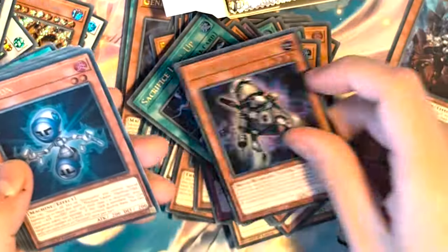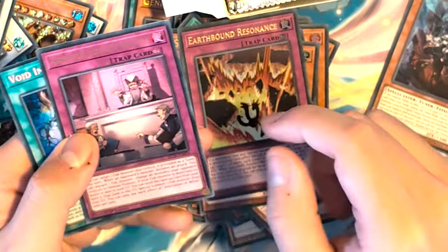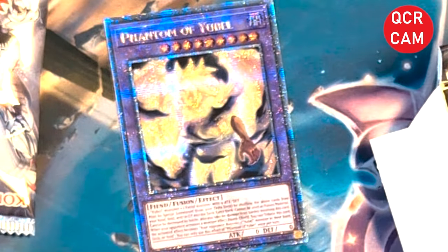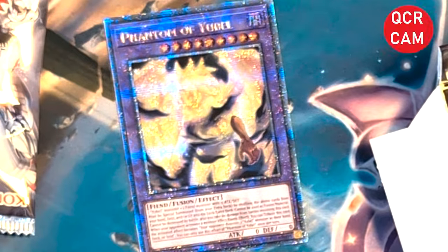We've got another Scrap Goblin, Division, Earthbound Resonator, Arbitration of Right, and another Void Imagination. We have a General Wayne of the Ice Barrier and another Bragg Wizard.